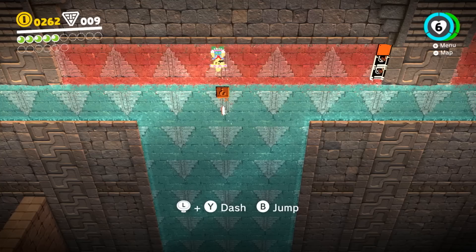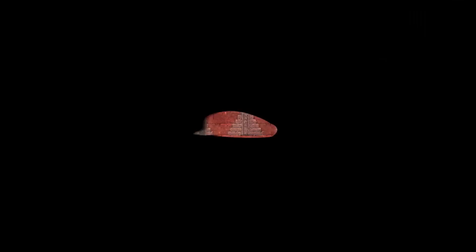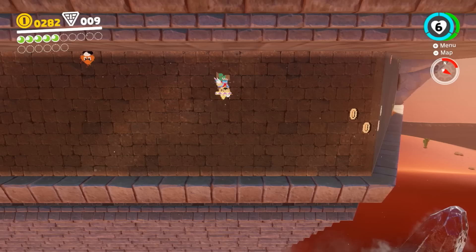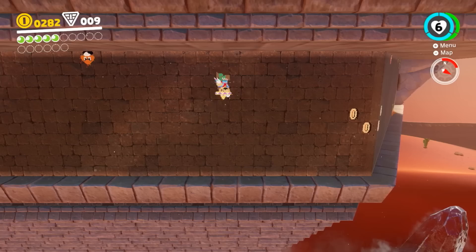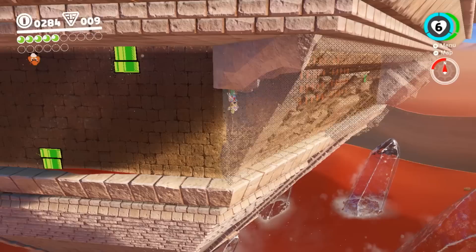I really like how whatever song is playing in the game seamlessly morphs into an 8-bit version whenever you go into the 2D plane — it's like NieR: Automata. Some people say this game takes its cues from Sunshine — I'm gonna go with NieR. Mario is a robot, of course; no human can walk on the ceilings. This plays like Mario 1 in these parts, as you can tell by the art style.